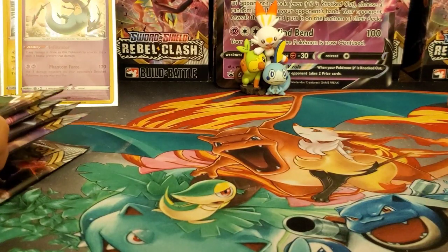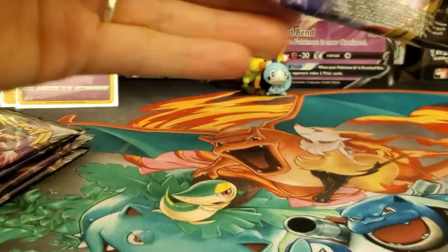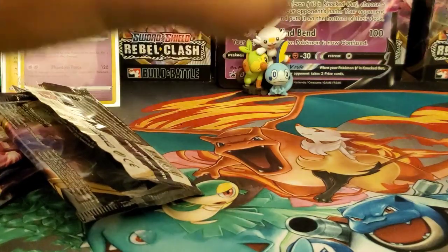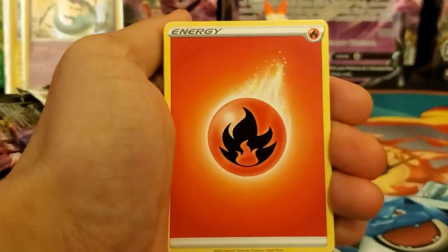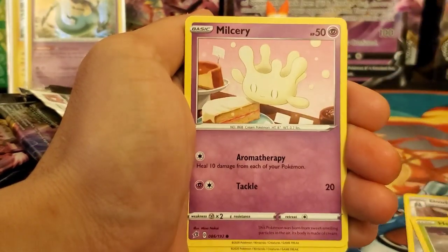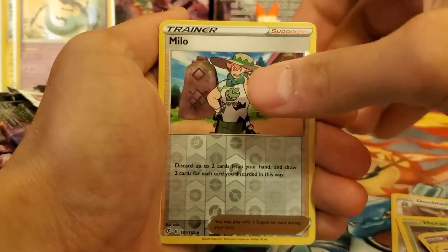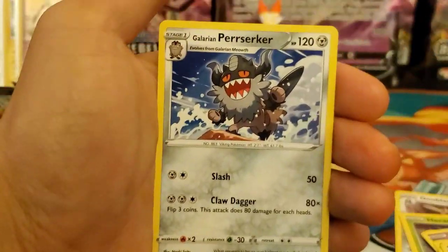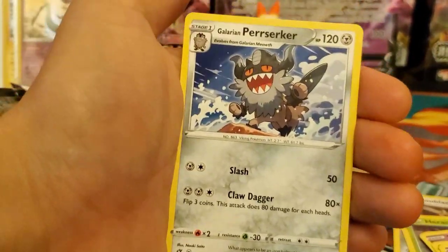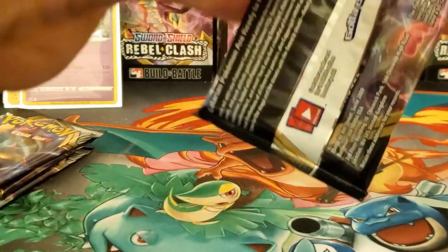We have five packs to go, one holo out of three packs so far. Fourth pack: Fire Energy, Snoblade, Heracross, Capacious Bucket, Nosepass, Glarian Farfetch'd, Glarian Meowth, Caterpie, Glarian Corsola, reverse holo Miló — and the final card is a Glarian Perrserker regular rare! That's the first time pulling that one out of all my Rebel Clash openings — that's a really hard pull. Glarian Perrserker holo from Sword and Shield Base is something I need.